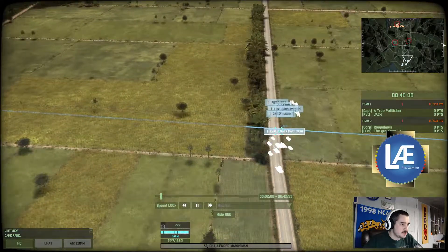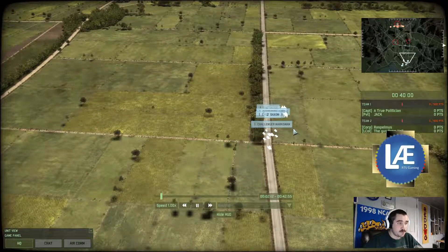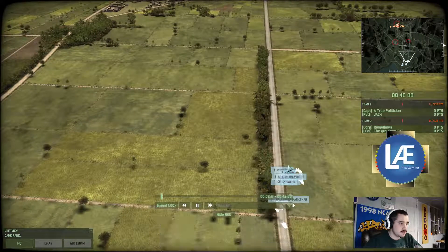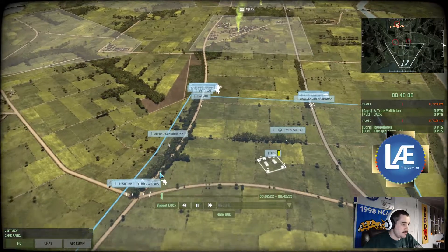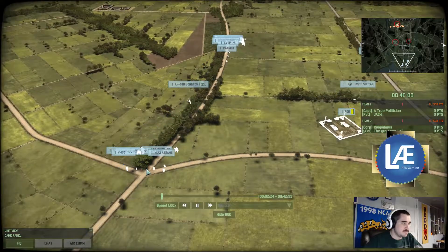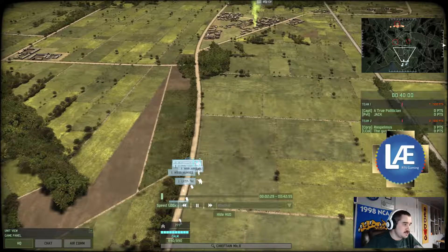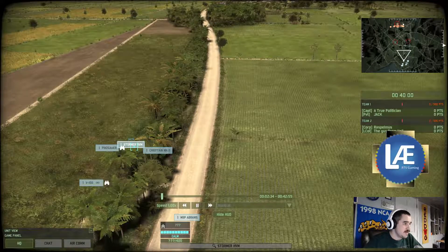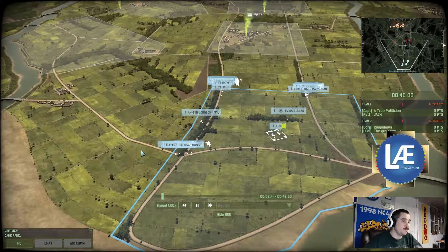We do see a Challenger Marksman — that's the Guy from Holland, because that is a British unit, along with the Saxon. Looks like he's British; he may have a Commonwealth deck. We're going to have to wait and see if they deploy any other units. It looks like United States and British. You can see a Chieftain — that is also a British tank. The Canadians have the Centurions.